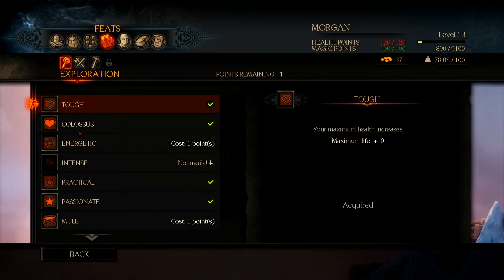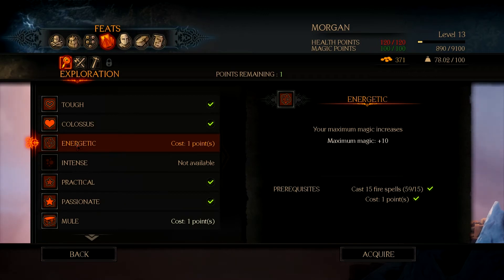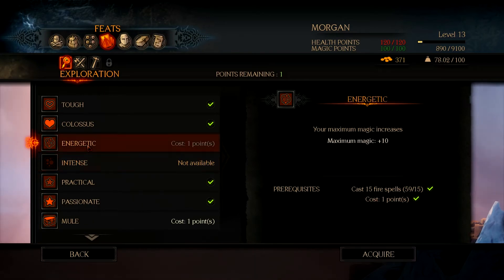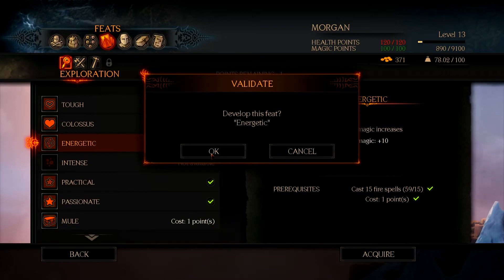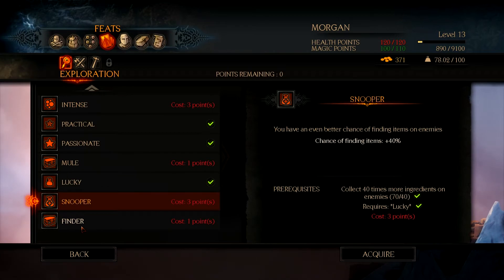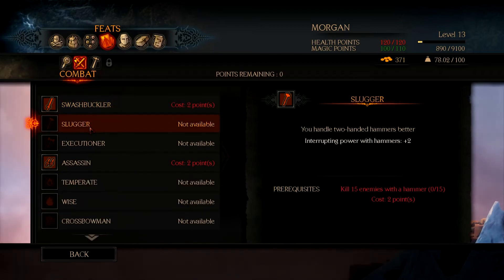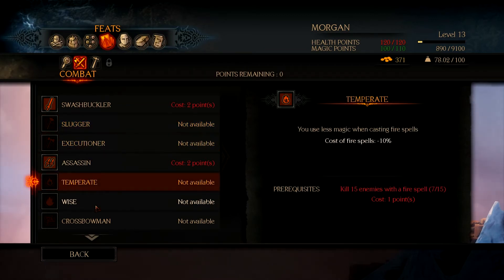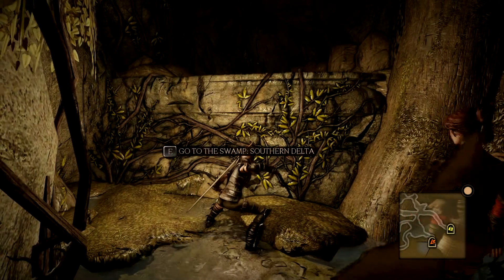We only have one point for feet. Your maximum magic increases. We're going to go ahead and acquire this point for energetic — that way we've basically unlocked everything here now. These are unlocked by using weapons or spells. So I think we're good there. Let's go ahead and go to the southern delta. Hopefully that's where we need to be.